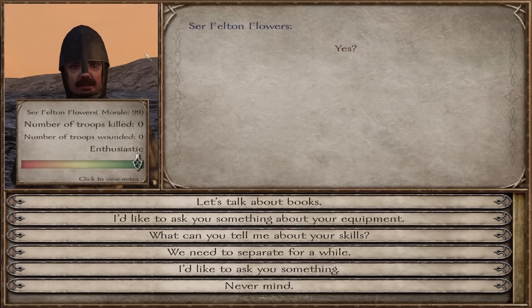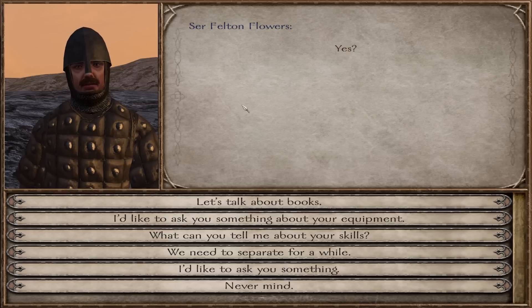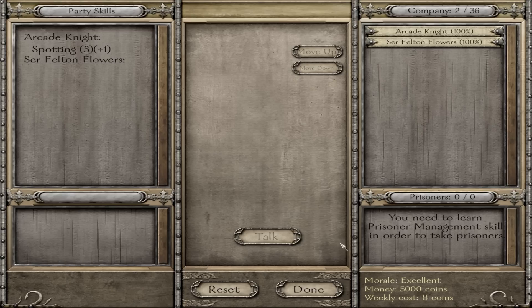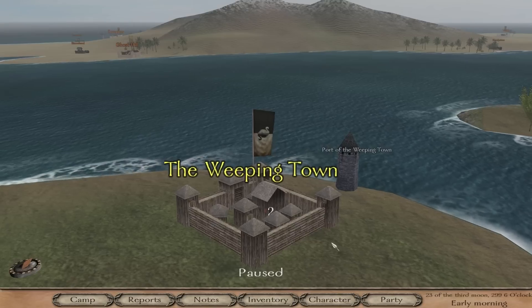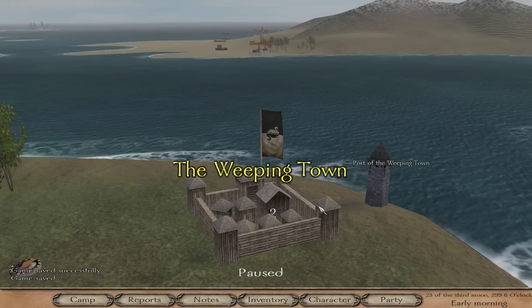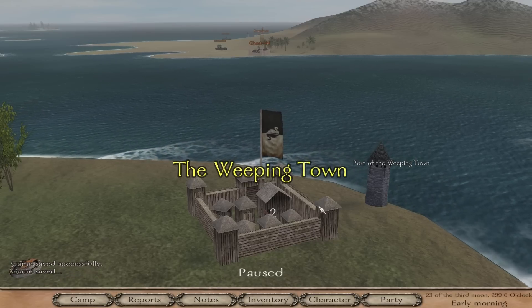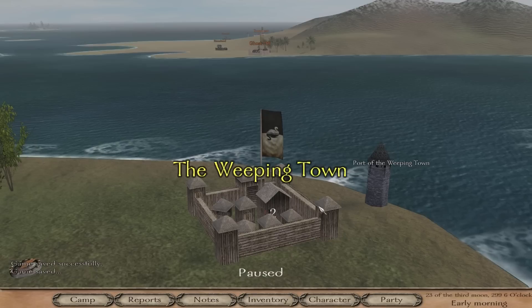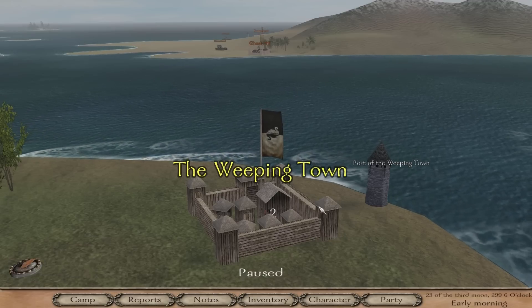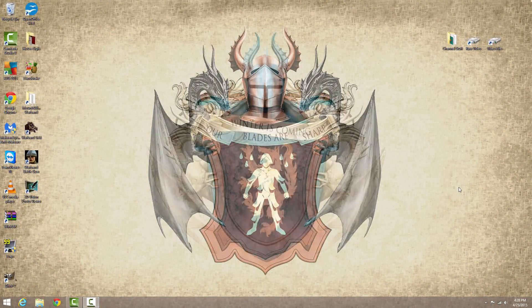So this is what Sir Felton Flowers looks like. We're going to change his appearance completely and change his name. We can also pick up equipment and change how he looks from an equipment standpoint. But first, the most important step: we need to save this game and then exit, because we need to go modify some files.